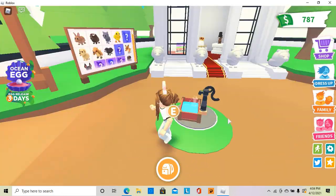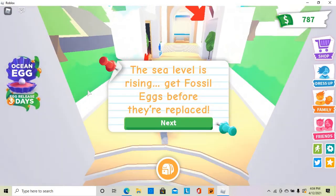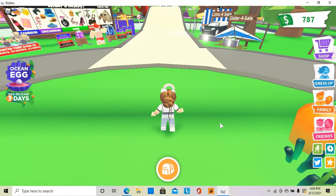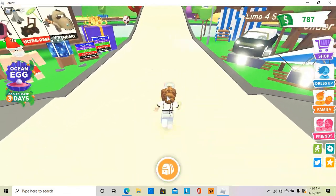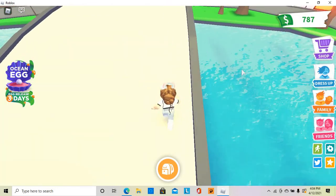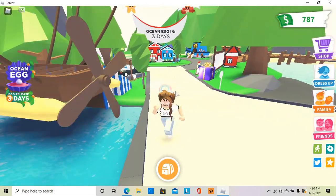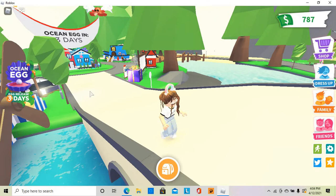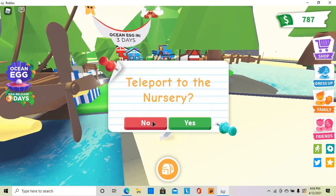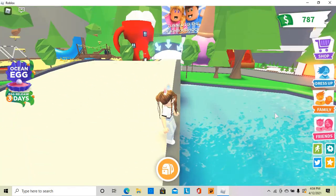So yeah, the ocean egg will be coming. I just wanted to share a quick theory. You know that the sea level is rising and the fossil eggs are about to be replaced. We all know that with the fossil eggs the ground was shaking and stuff. Maybe for the ocean eggs, if you stand on the bridge when it's time, the map will flood and then the ocean eggs will come in, and then the water will go back to normal. I think that would be a pretty cool experience, and it would explain why it says 'the sea level is rising.' So I think we're going to have something with water for this big update.